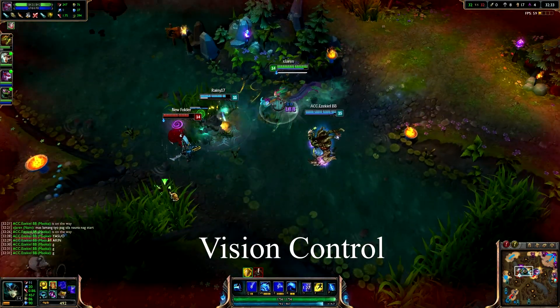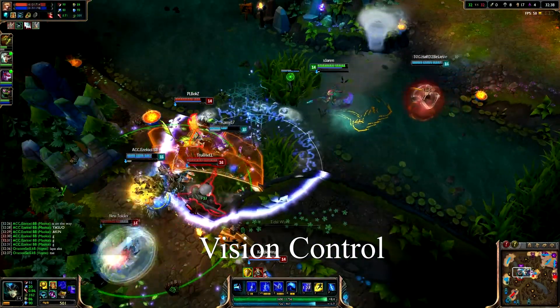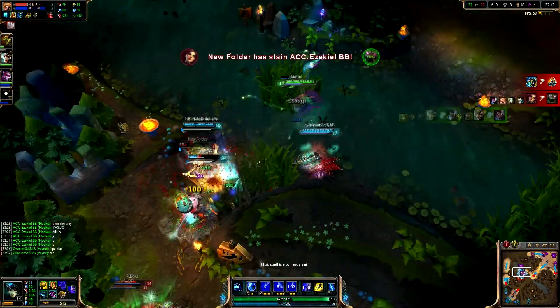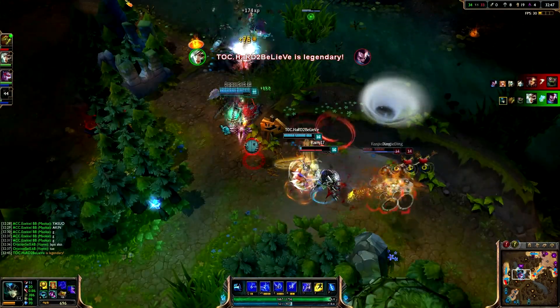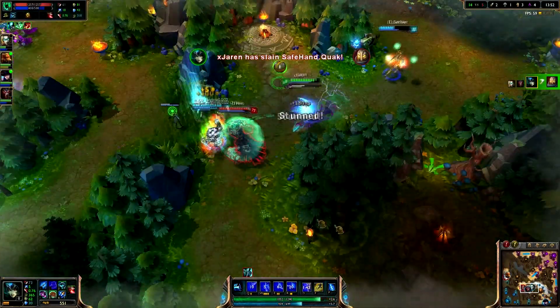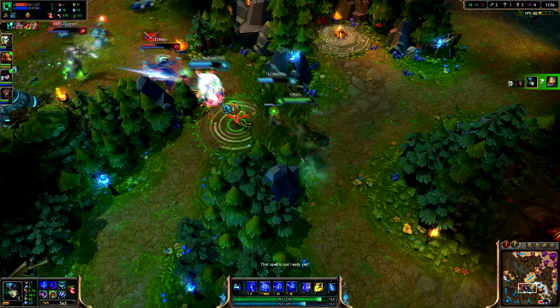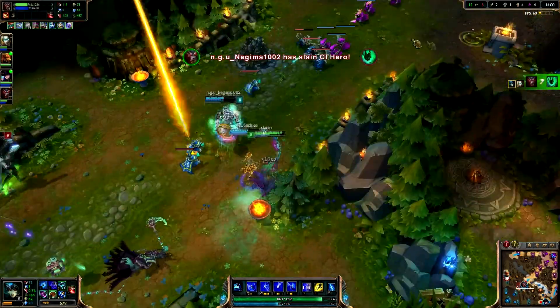Lastly, vision. Vision on the map is the most important thing you should have when transitioning to mid game, simply because this is how you know your next move. You can play the map by going onto objectives on the other side of the map when you see your opponents on the other side, or you can counter their movements and react to their plays earlier or faster. You can protect your turrets or fight for dragons when you see them going to those objectives. Vision also helps you prevent them from doing sneak dragons or barons.